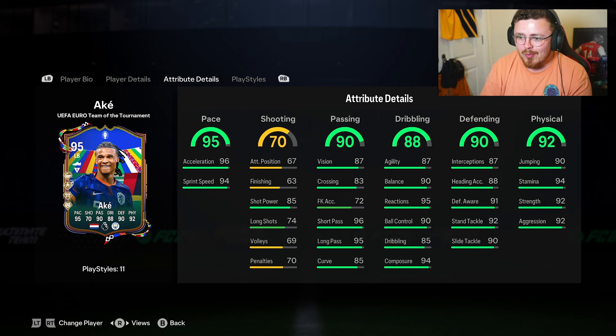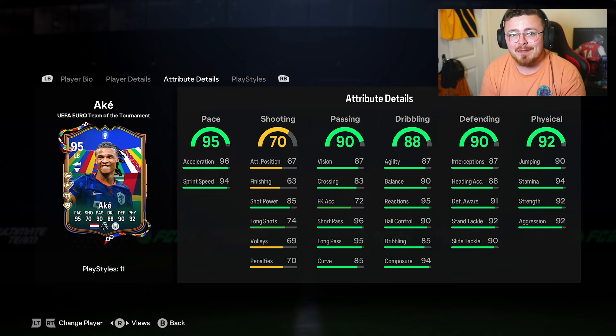Chem style wise it's probably an anchor, just to max out defending and physical as well as speed, or you could go shadow if you just want to juice the defending as much as you can. I'll give him an anchor for now.